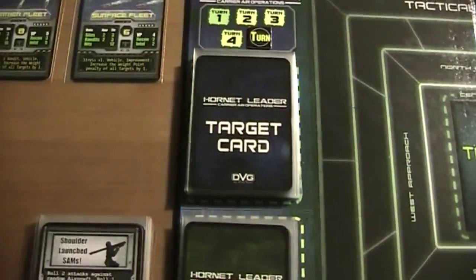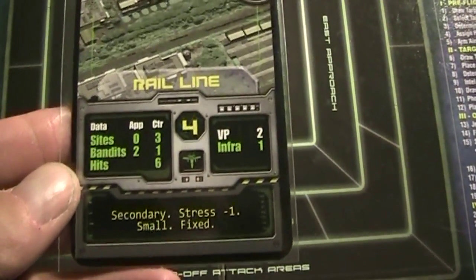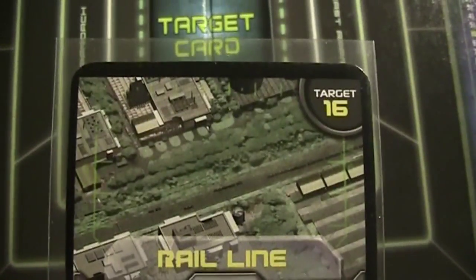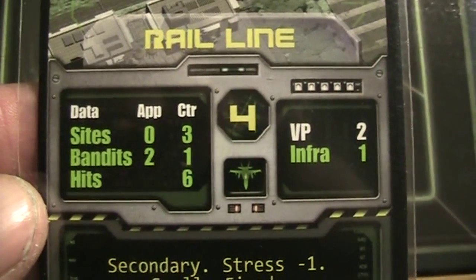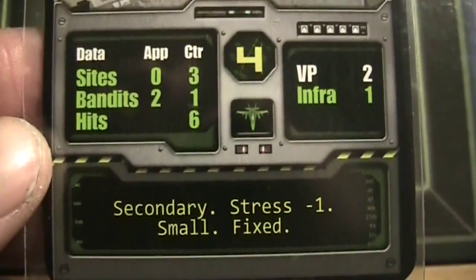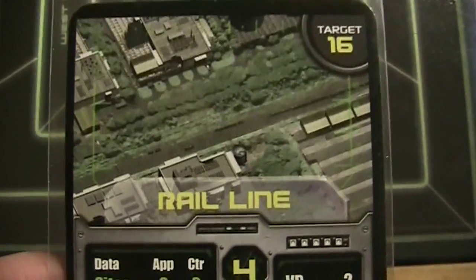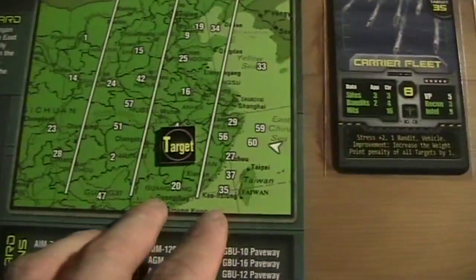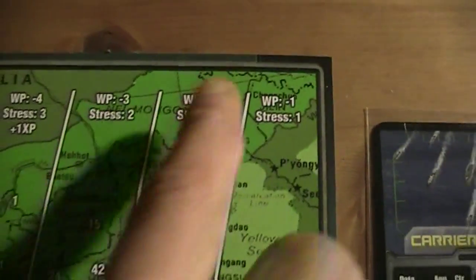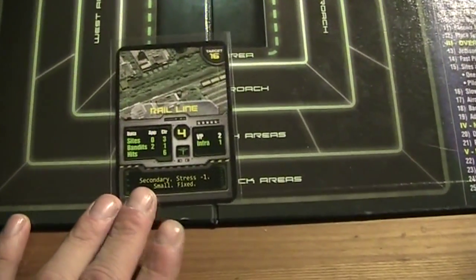Now let's draw some target cards. This is a rail line - that's interesting, that's a secondary target. We can use up to 4 planes and it would give us 2 victory points. The good thing is it's a stress minus 1. That's a small target - I have to check out what that means. But in general this could be interesting. That's number 16, so let's see where we got that. This row here has a stress 2, so this is not too bad. Could be an idea to fly this as a secondary target.